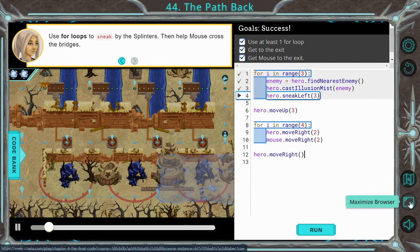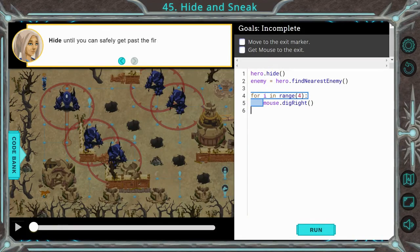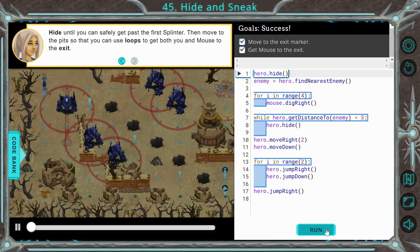Let's go ahead and move on to 45. I think a lot of you guys are good on these levels so I'm going to go through them pretty quickly. On 45 it starts with a little less code, however it wants us to use a while loop. So while hero dot get distance to enemy less than three, hero hide. It's going to find the nearest enemy; when that is less than three we're going to hide. Once the enemy is further away than three, we move right and move down, then redo that while loop — hero get distance enemy less than three, hiding, then jump right, jump down to finish it off. Success.